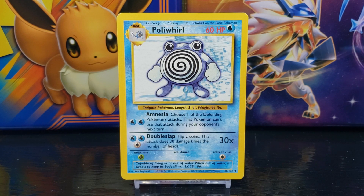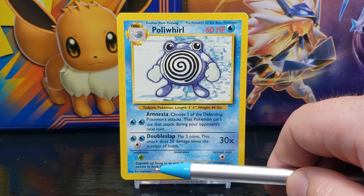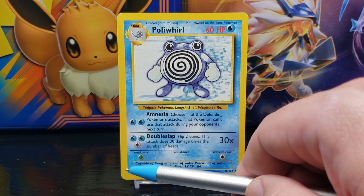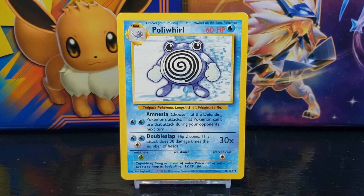Next to that you have the card rarity symbol — the diamond represents an uncommon card. To the left of the set number you have the copyright information, which is owned by Nintendo, Creatures, and Game Freak, and the card is made by Wizards. To the left of the copyright you have the illustration artist — this card was illustrated by Ken Sugimori.